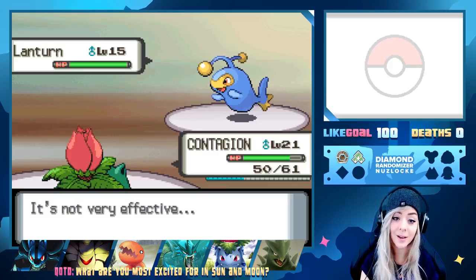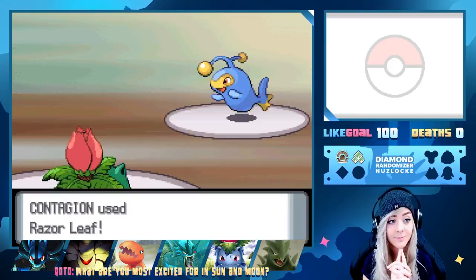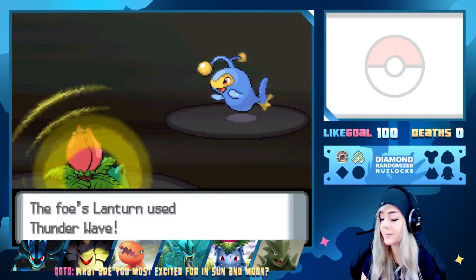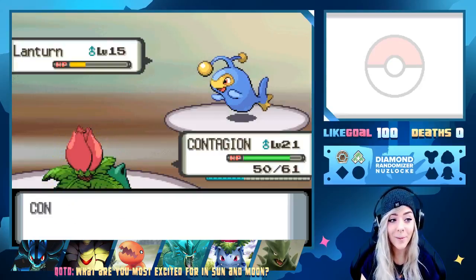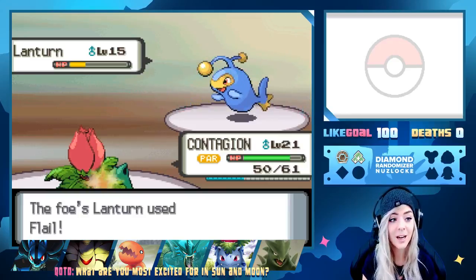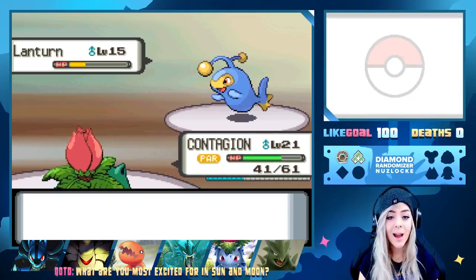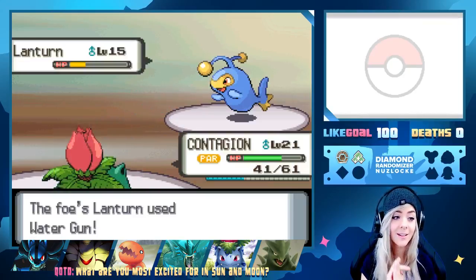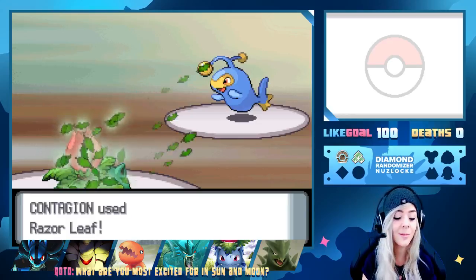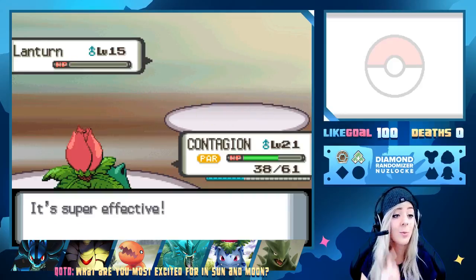Lanturn is gonna go for a Water Gun. We'll hopefully get Contagion some nice experience and get a Razor Leaf off. It's a two-hit KO — easy. This trainer is gonna status our entire team apparently. Fully paralyzed! I'm so glad they nerfed paralysis in Sun and Moon — I've heard they nerfed confuse ray and burn too, which is kind of cool.